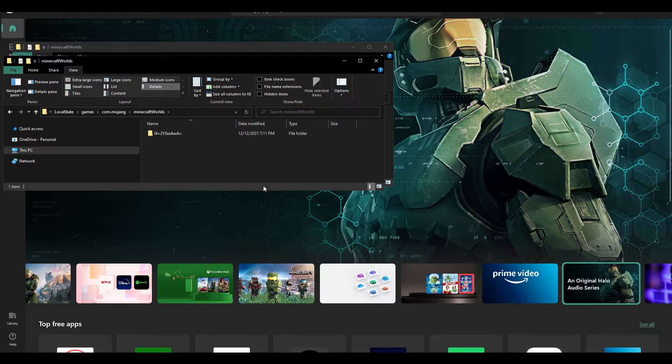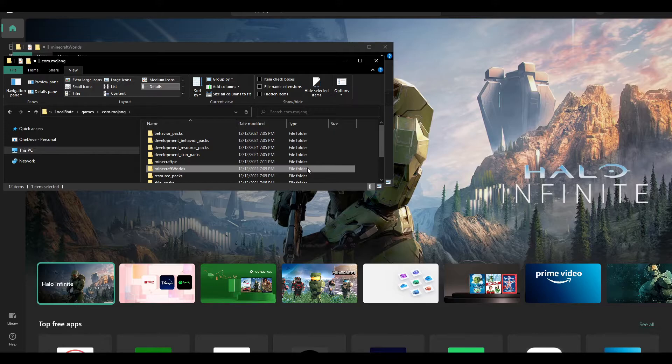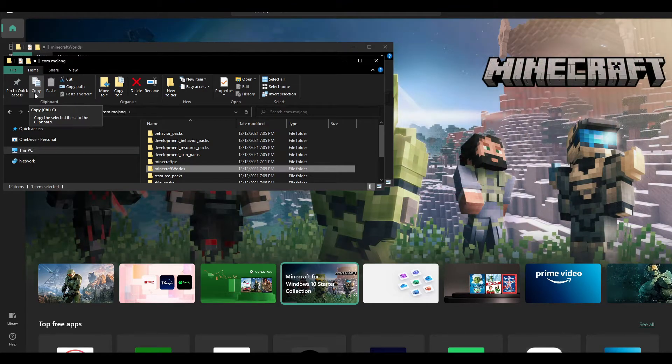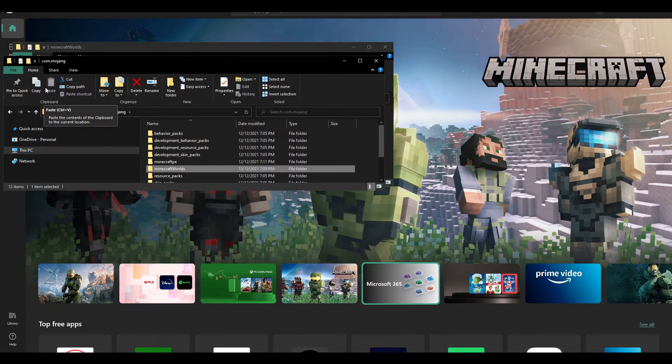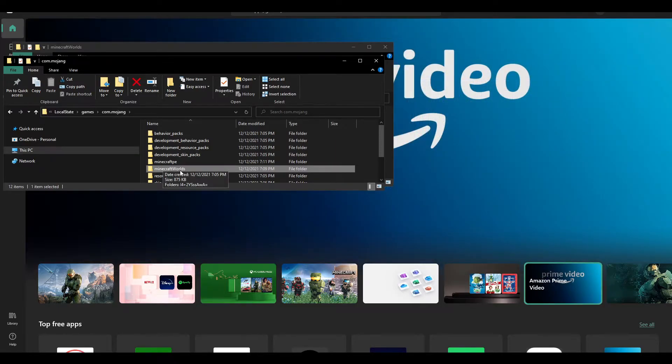Now, once you're in minecraftWorlds, you'll see a list of folders with all of your worlds in them. What you're going to want to do is basically copy and paste this world folder — just select it real quickly like this. Then what you're going to want to do is copy it. You can just simply press the copy button or press Ctrl+C, it doesn't matter. Just paste it into your downloads folder or a folder like that where it is not going to get deleted. And then, once you actually have done that, go through the uninstall and reinstall steps, then paste that back in using the same steps. Once you come back here, you're just going to want to delete the world folder that is already in here and paste in your old one. And that is how you actually back up all of them.